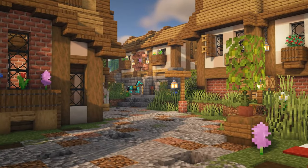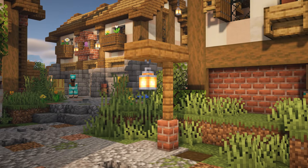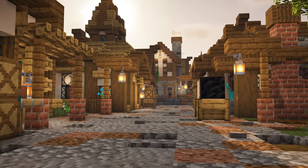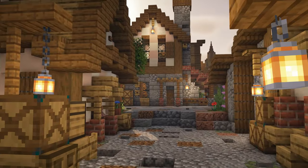The first idea here is lampposts. These do not have to be complicated at all. Take mine for example, it consists of four different blocks. That's it, you don't need to make them super large or even super detailed, it's just a nice little addition to the side of your pathways.